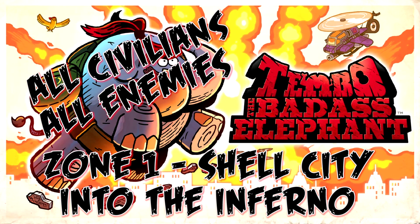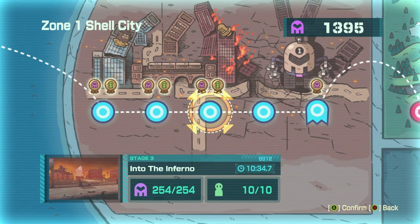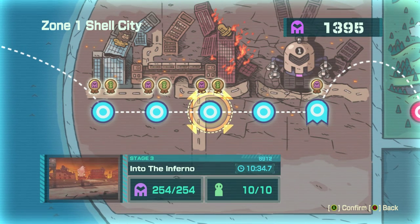Hey, this is Swaggers doing Tembo the Badass Elephant. We are in 1-3 Into the Inferno, and this is an all civilian, all enemy guide — going to get you all that fun stuff.